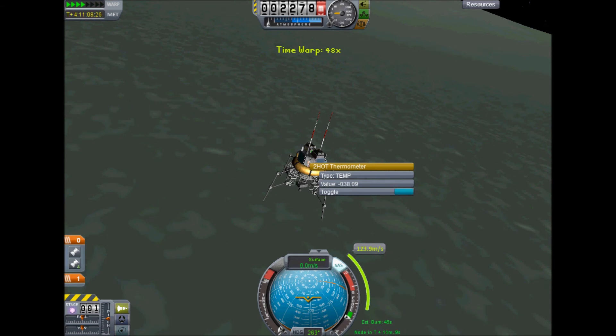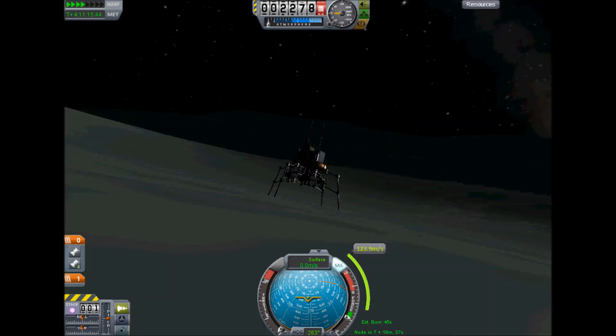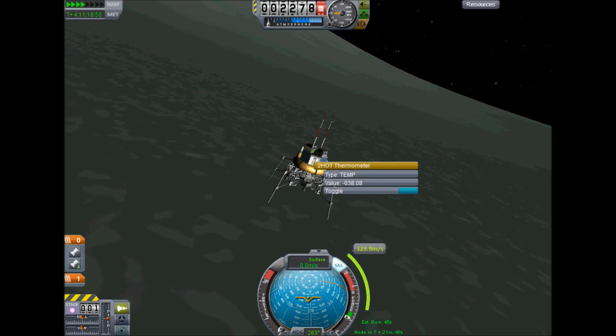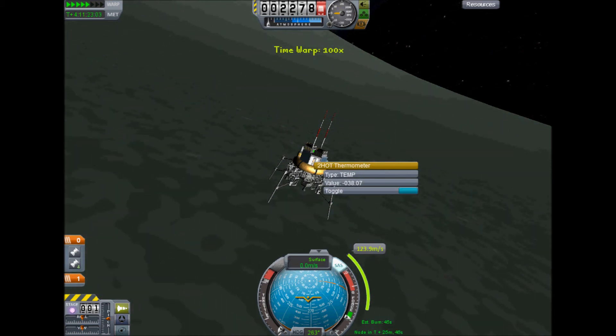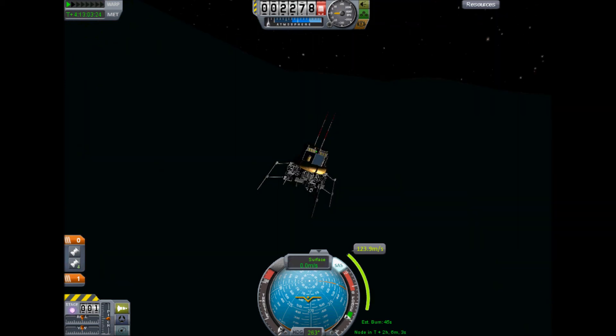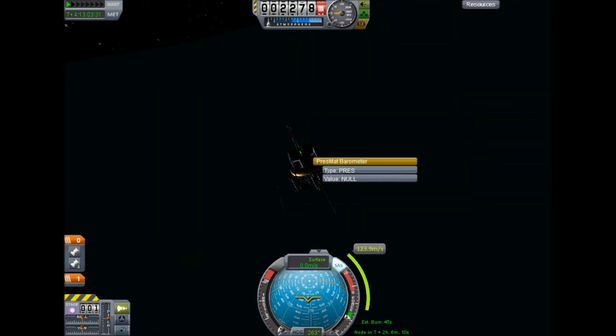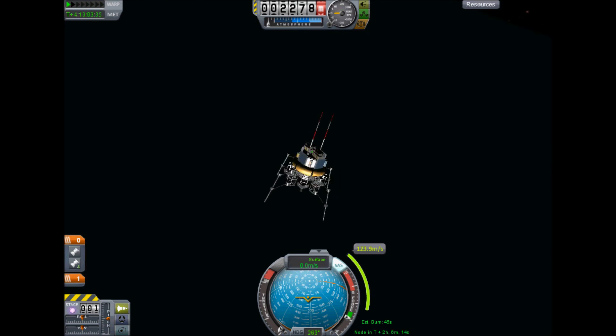Unfortunately, I only put four solar panels and two little batteries on this, which isn't enough to run it all night. I wanted to run it all night just to see how it affected the temperature readings, but it doesn't seem to change that much. And then, bang — it stops being powered. No power, all the batteries have run out. I should probably put a nuclear power source on my next probe, or put less science equipment on it.